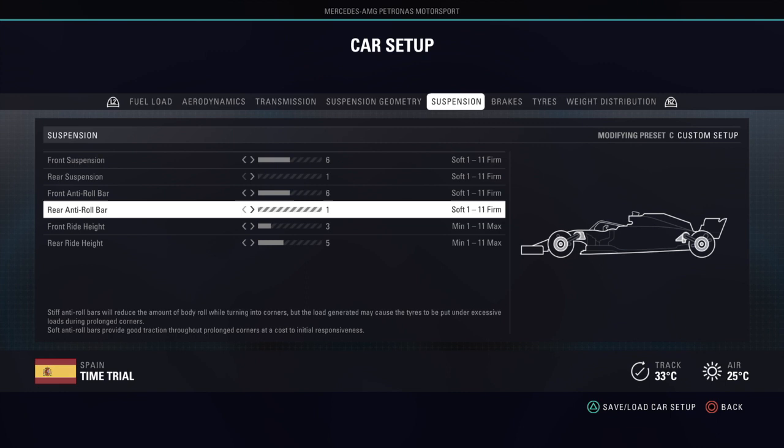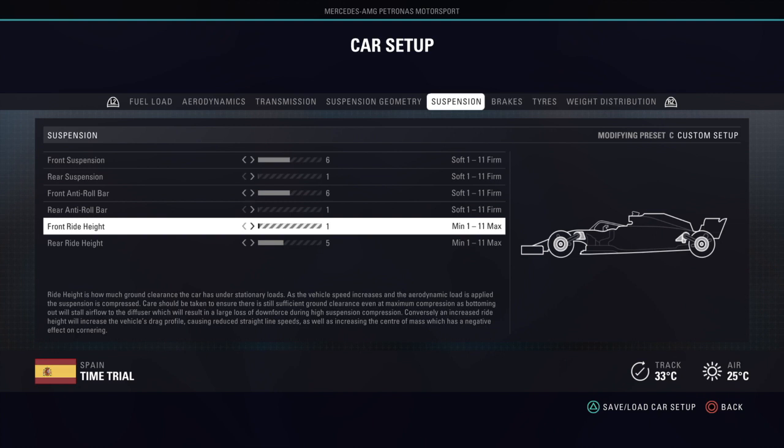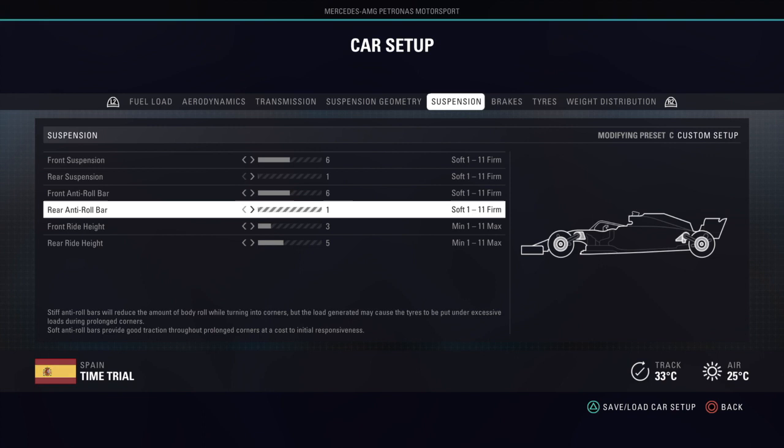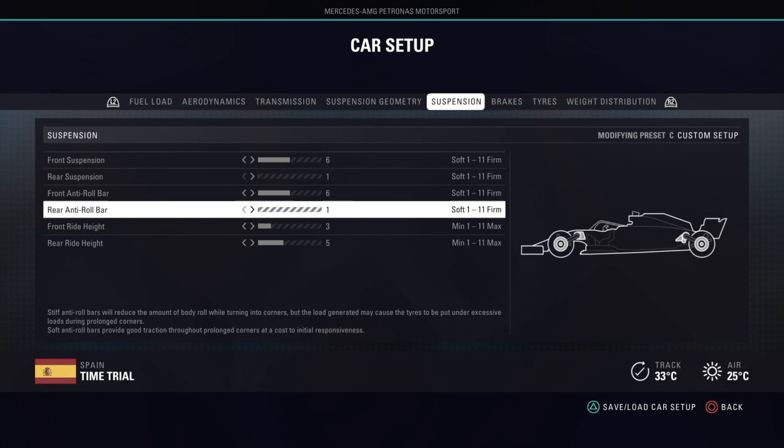For ride heights, you usually have a really low front ride height such as 1 or 2, and the rear is probably something like 3, 4, or 5 — it's totally track dependent and about clearing the curbs. You want to get it as low as possible overall; the lower you can get it without bottoming out the car through a corner is where you want it.